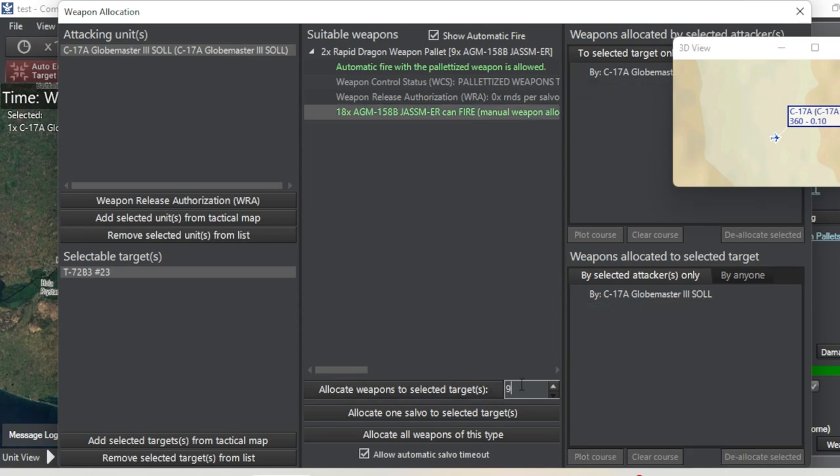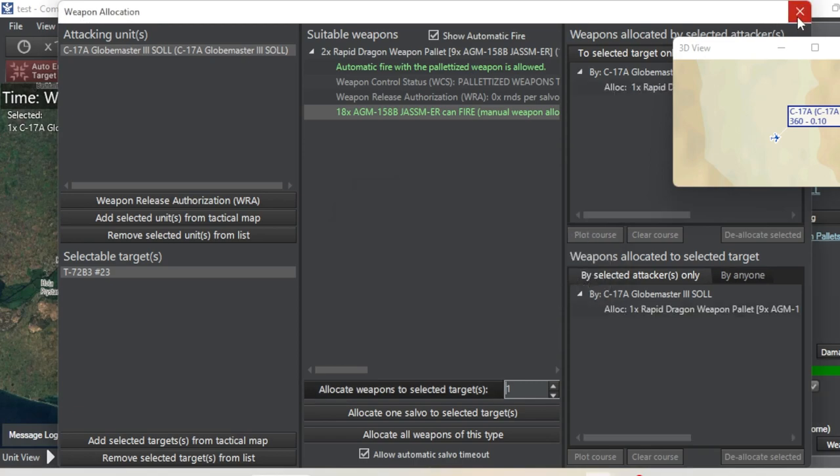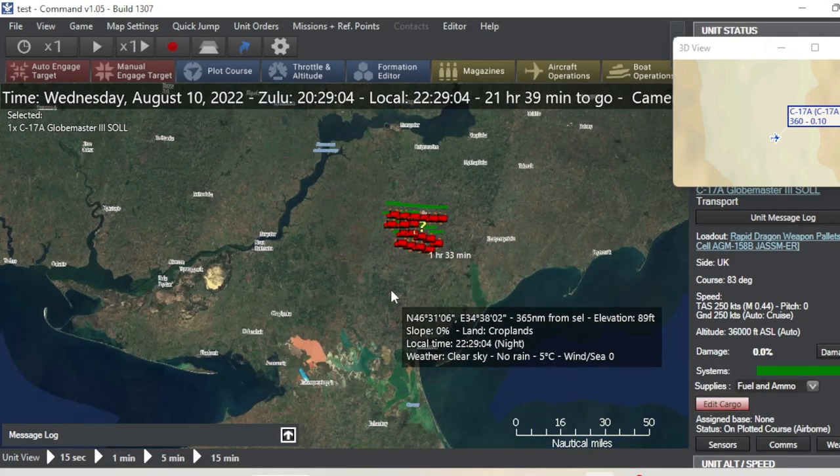So we're going to hit one. Allocate. We're going to get this alert that pops up: pallet contains unallocated weapons. That's perfectly fine. Even if you don't assign targets to all eight or nine of your AGMs, you can assign it once that pallet drops. This whole pallet will be dropped even if it contains unallocated weapons. So we're going to hit OK and close this window.